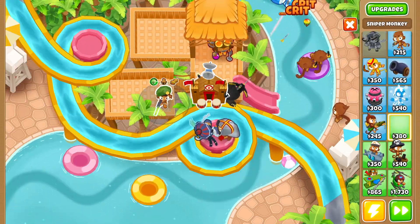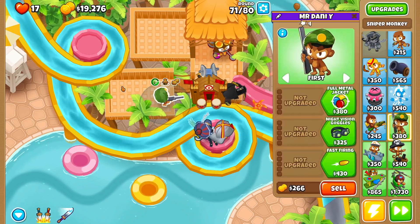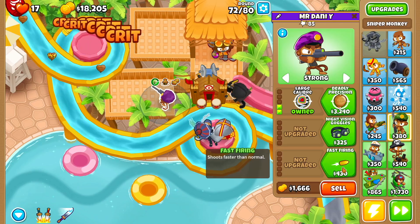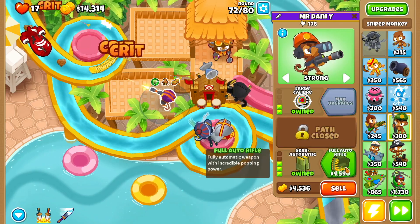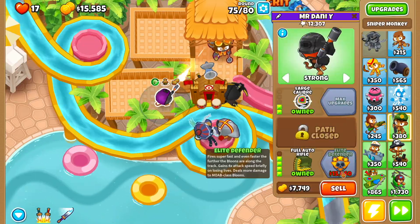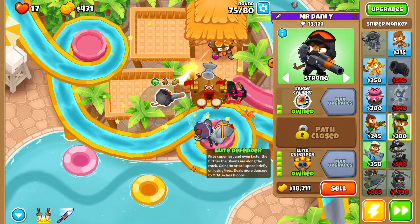We want to get ourselves a sniper monkey right over here — set it to strong. Then we want full metal jacket, large caliber, fast firing, even faster firing, semi-automatic, full auto, and as soon as we can we want elite defender.